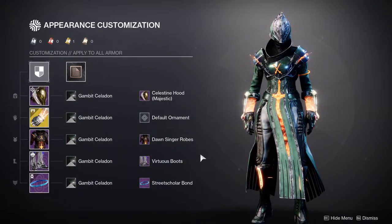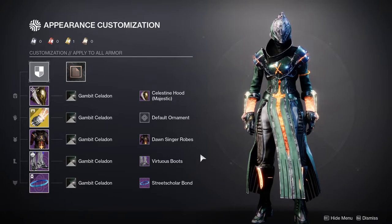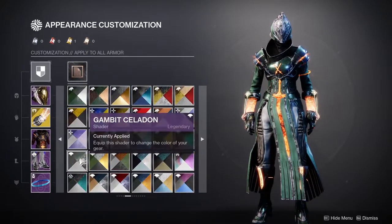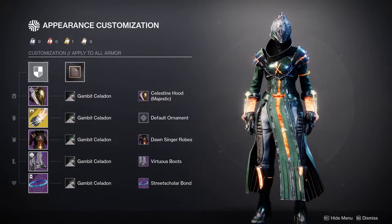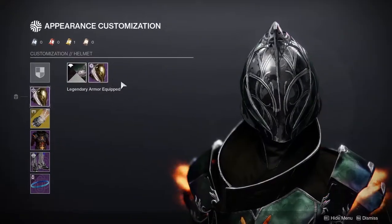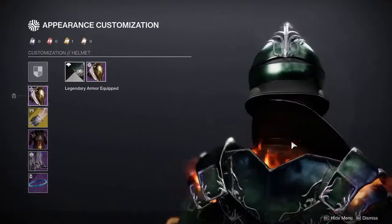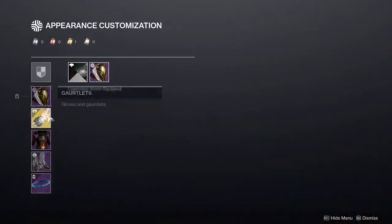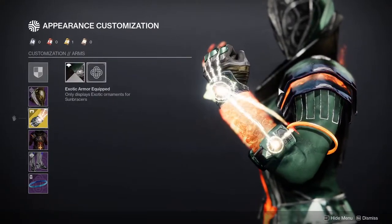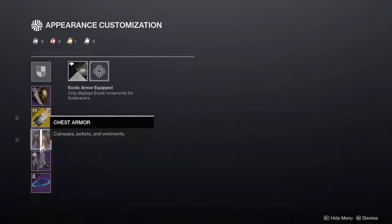As for the example set, you guys will see another shader that goes well with orange — Gambit Select Silicon, a shader from Season of the Undying. It's one of my favorite shaders to combine with red because the glow is actually red. For the helmet we're using the Celestine Hood, one of my favorite hoods in the game. For the arms we're using the Sun Bracers because I wanted fire, since it's solar inspired, and I also want to retain the orange.